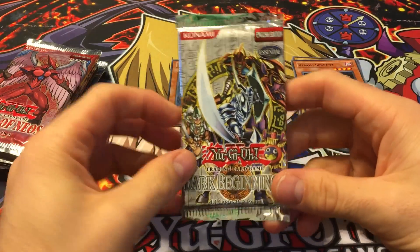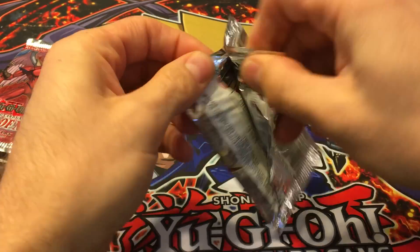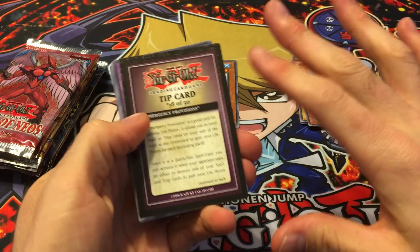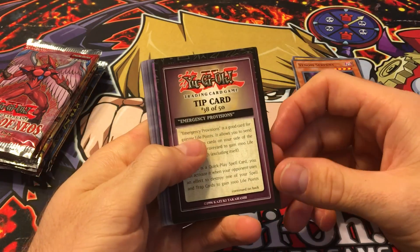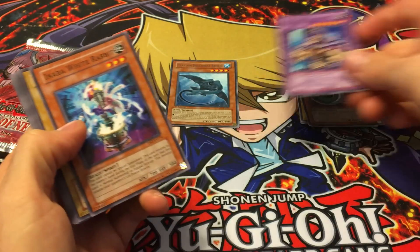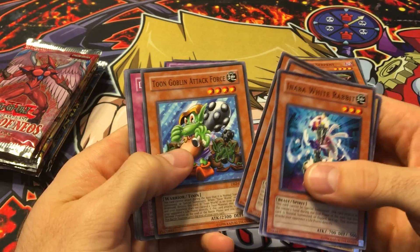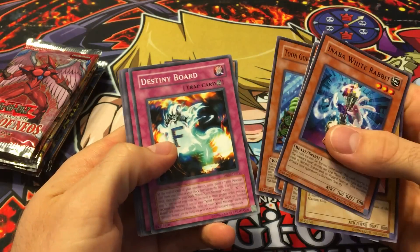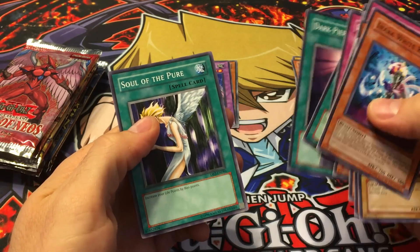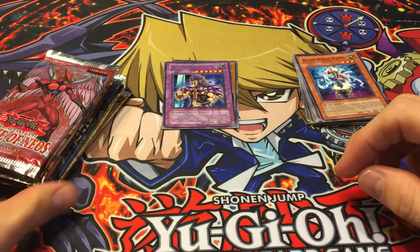Next we have Dark Beginning 2. I really like this set — the commons are really nice. The holos aren't worth too much and they didn't reprint a lot of really good holos, but they included a lot of nice commons and rares. We got another tip card, Emergency Provisions, Reese the Ice Mistress as the rare, White Rabbit, Mechanical Chaser, Muka Muka, Goblin Attack Force — one of the more expensive commons — Destiny Board, Magical Thorn, Treasure Cards from the Sky, Call the Mummy, Dark Piercing Light, and Soul of the Pure. Really cool commons — I love this set.